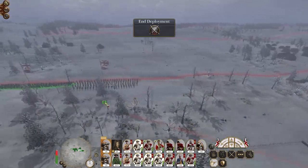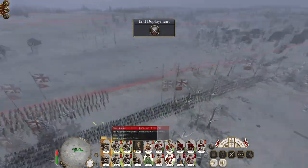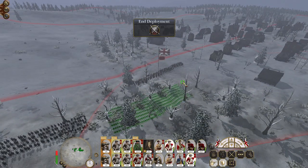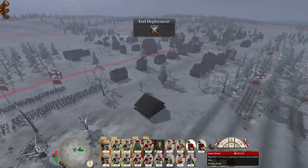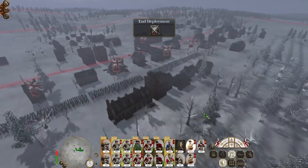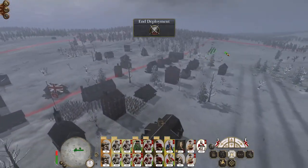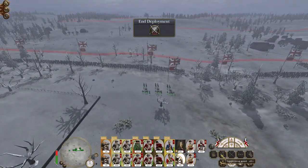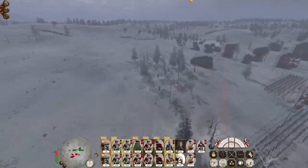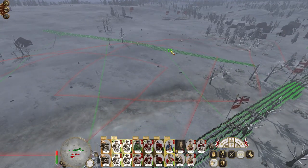Let's keep my militia out wide, let's anchor them with some volunteers and some line infantry on the flank. Let's put two units of line here and then let's put some mercenaries, Fusiliers and my Hessian grenadiers through the town. Pikes are going to lead the way, cavalry - some dragoons - are going to scout the right flank. One howitzer at the centre firing at will, general in the centre. Let's get my howitzers focusing on their cavalry rather than their actual army.